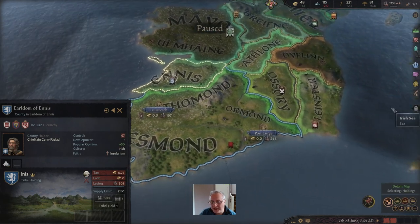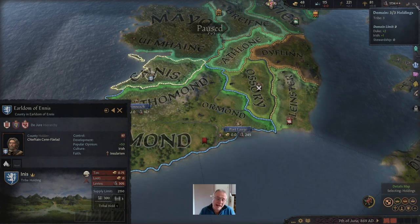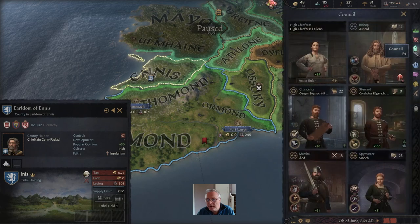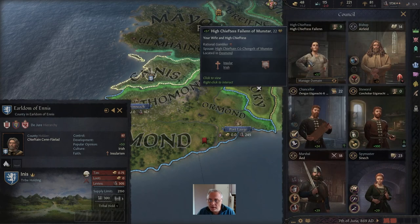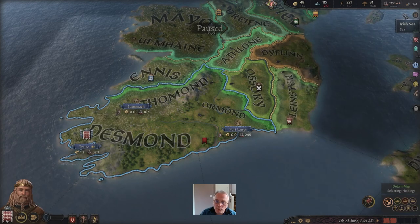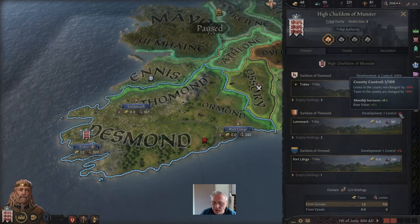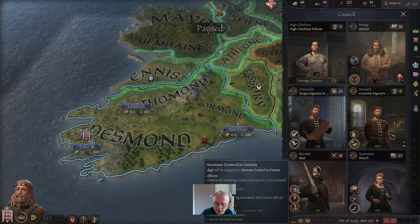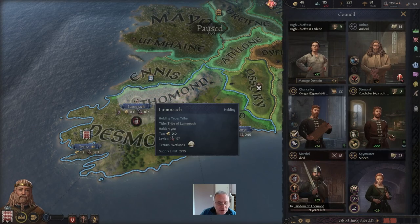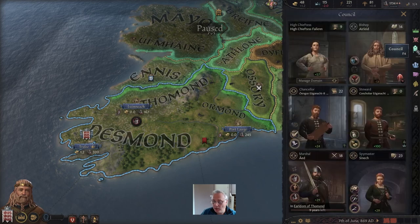We're allowed to run three domains — our domain is equivalent to three holdings, and we now have those three. If I change my wife to support my stewardship, that goes up to four, so I can potentially have another county in my domain and afford to capture one more. Looking at our realm: the county we started with is making lots of money but the others aren't, because control is so low. A little trick: go to your council, get your marshal, and choose to improve control in Thomund — it speeds up the process of control improving to 100%, after which we'll have all the income from Thomund as well. That will take nine years.